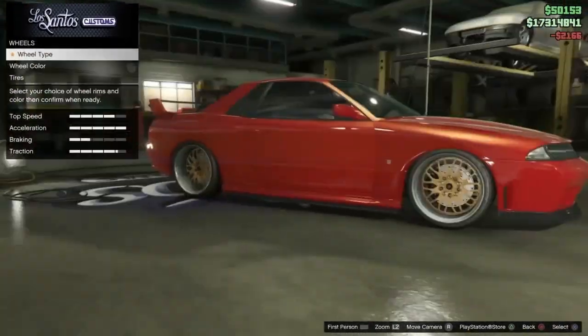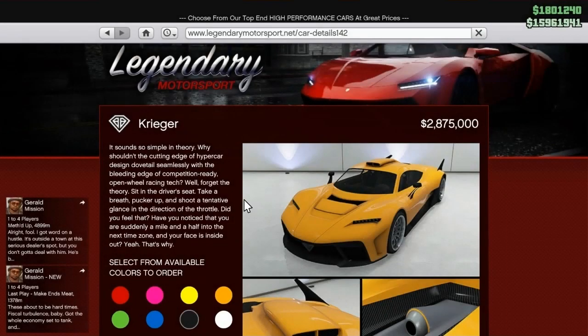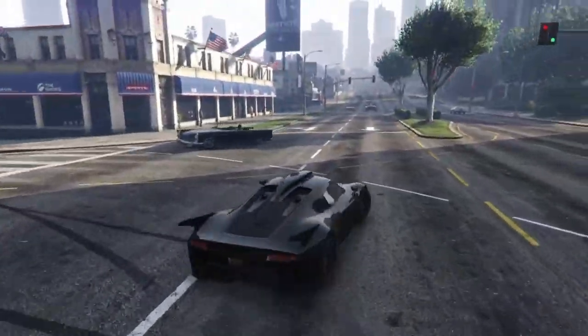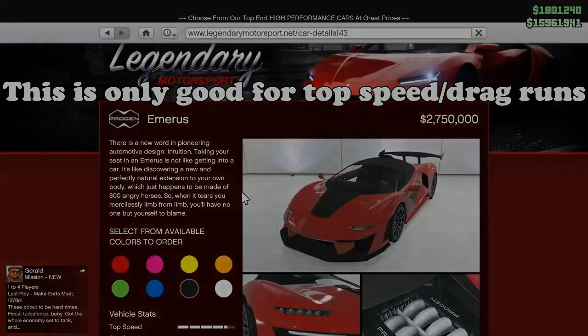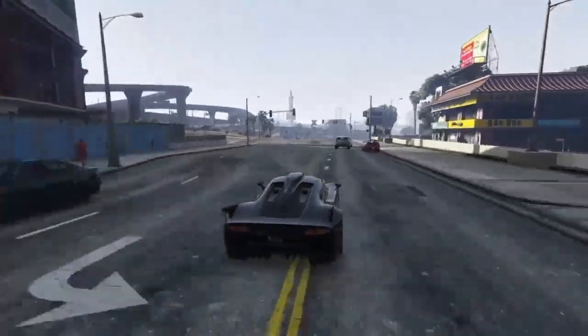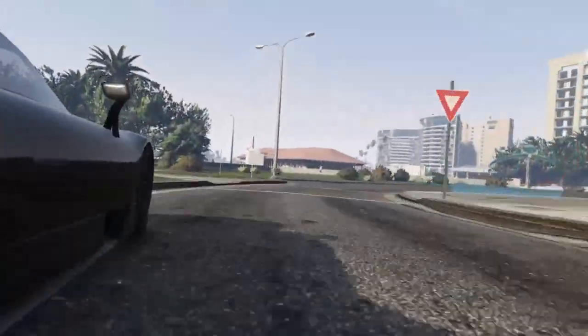For the Supers class, I would recommend the Benefactor Krieger. This car costs 2.875 million dollars on Legendary Motorsport and it's probably the best all-rounder supercar in the game. While it may not be the absolute fastest — that title goes to the Progen Emiris — that vehicle has awful handling in comparison. The Krieger is much better at setting good lap times, especially on technical tracks with lots of corners. The Emiris I would recommend for drag runs, but overall for general racing the Krieger is fantastic: great handling, great speed, a great all-rounder.